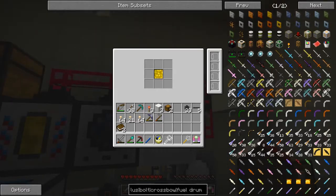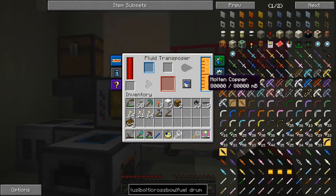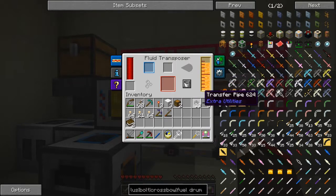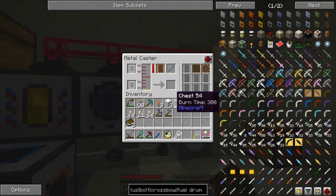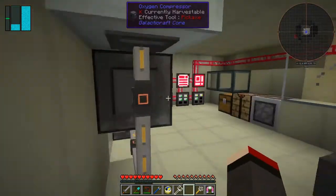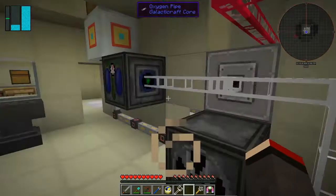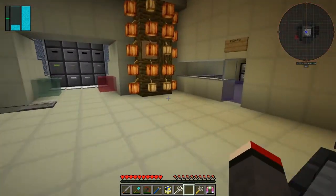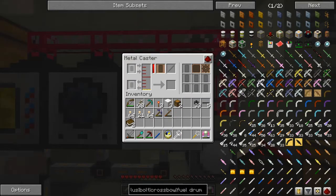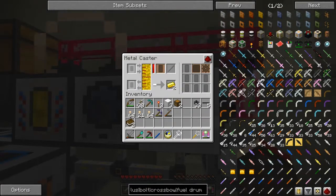That doesn't seem to be working at all. What am I doing then? That must be getting exported out of here. Is it all in here? That's copper - we'll turn that to output mode. Put the copper away. It's still zero in here. Just go and check what gold we've got in the system - it might just take a bit of time to come through. I've got plenty of gold. I know exactly why that's not importing - because I've got this turned on. Whoops. At least I spotted it eventually.